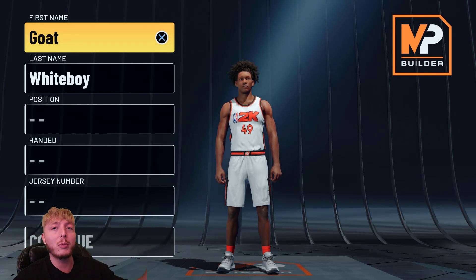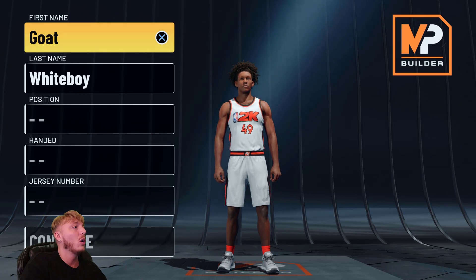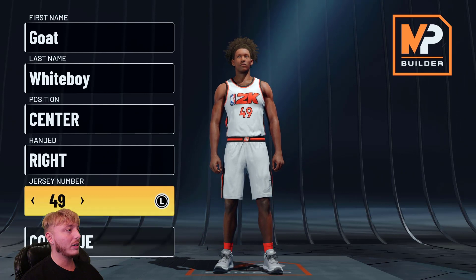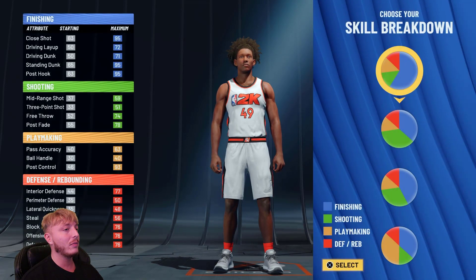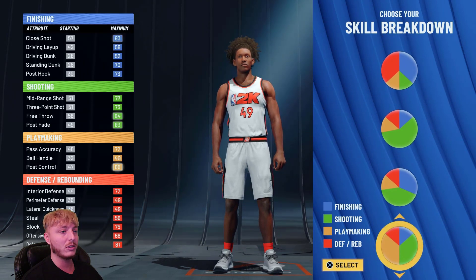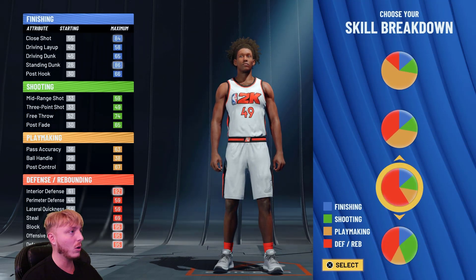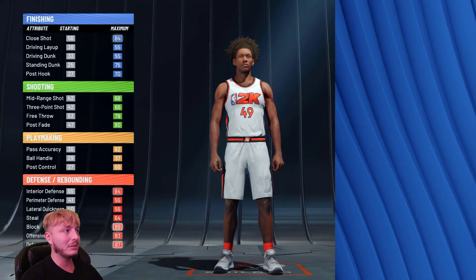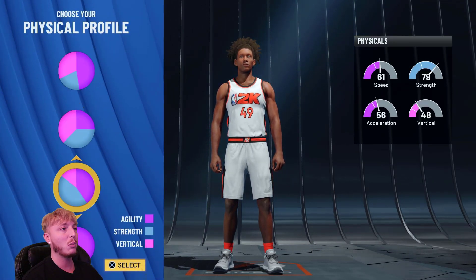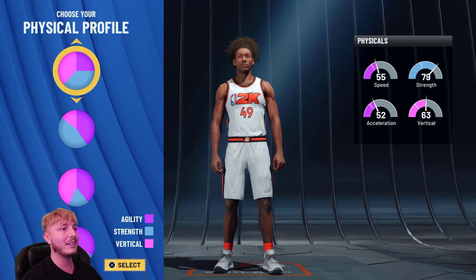As you can see, GOATBOYBOY — that's me. My guy is African-American, no racist stuff, I just picked the first face. We're going to go center, obviously — best center video. You're going to go with this pie chart. You're not going to pick the first one like every other build. You're going to pick the one with 61 speed and 79 strength.